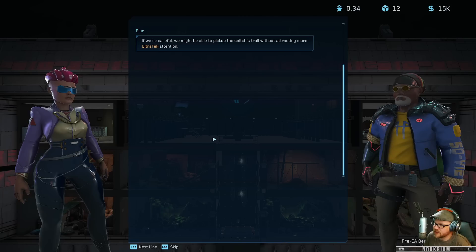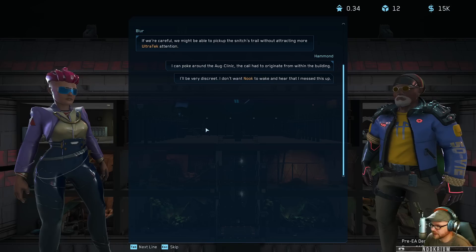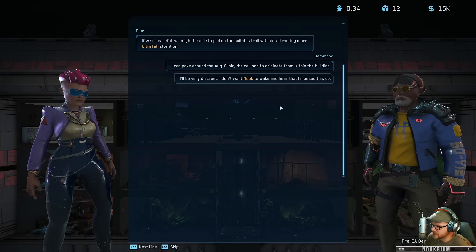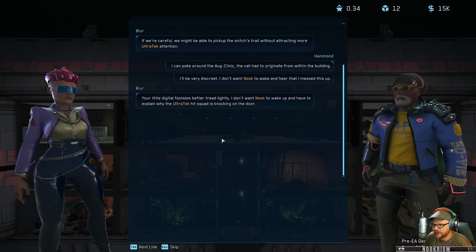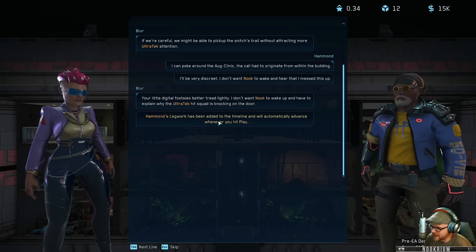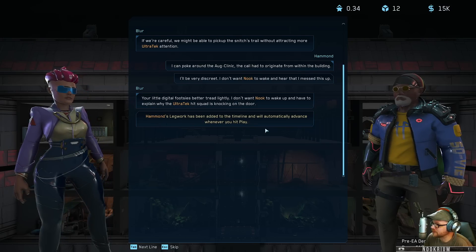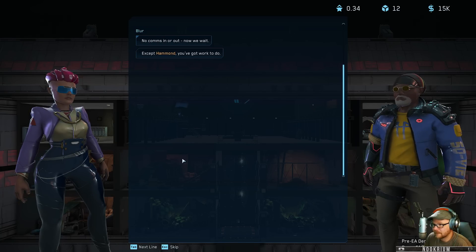We might be able to pick up the snitch's trail without attracting more Ultra Tech attention. Let's do legwork - Hammond's better at it so we're gonna send Hammond in. We're careful, we might be able to pick up the snitch's trail. Look around the OG clinic - the call had to originate from within the building. His legwork has been added to the timeline and will automatically advance whenever you hit play.